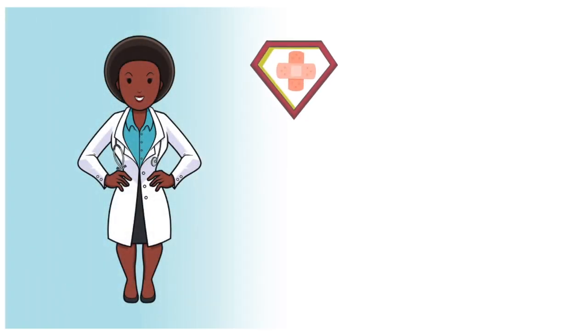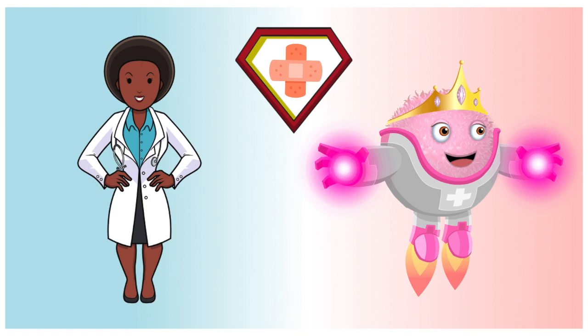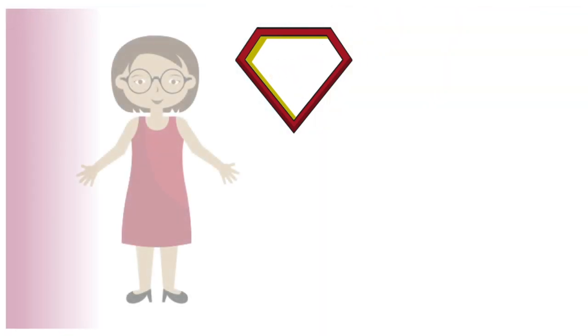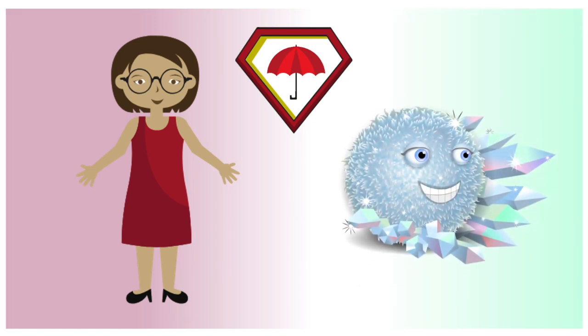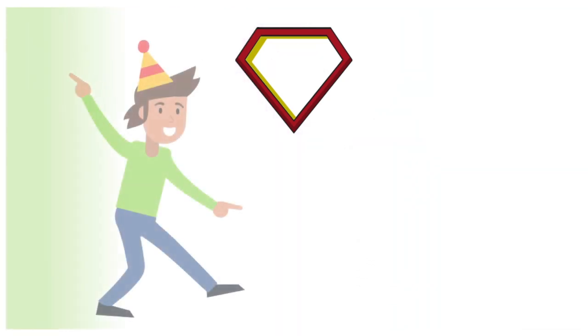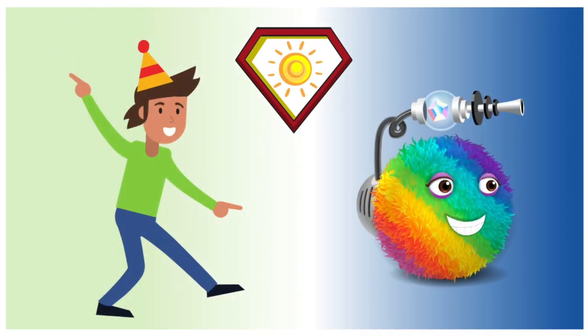Is your hero nurturing and caring? Maybe they have healing powers, like Royal Healer. Does your hero protect you? Maybe they have defensive properties, like Diamond Shield. Is your hero goofy and cheerful? They might be brightly colored, like Rainbow Rush.